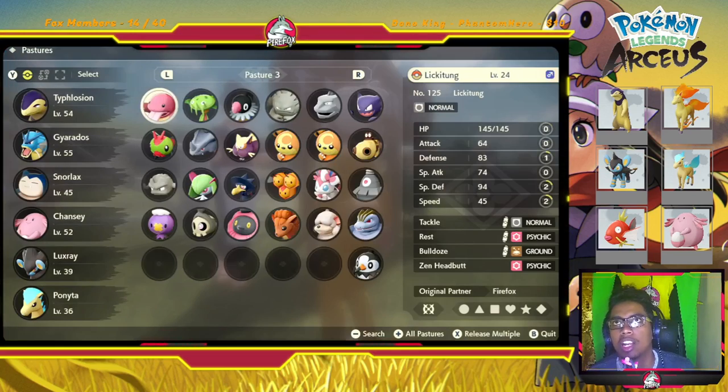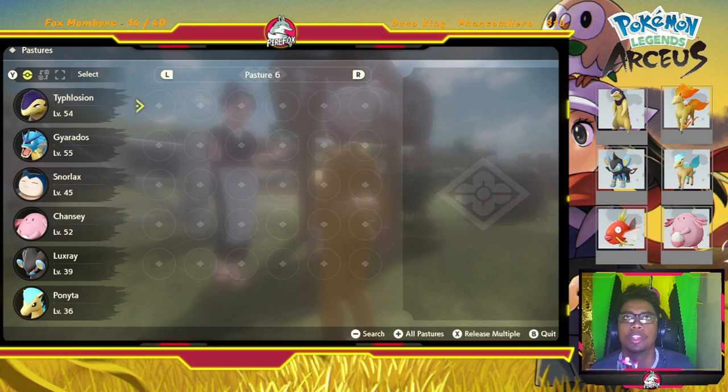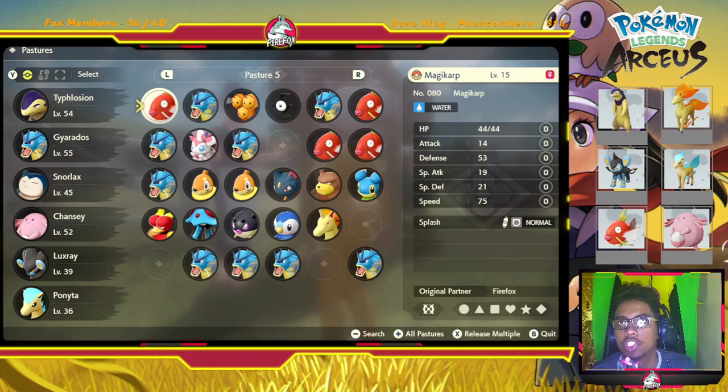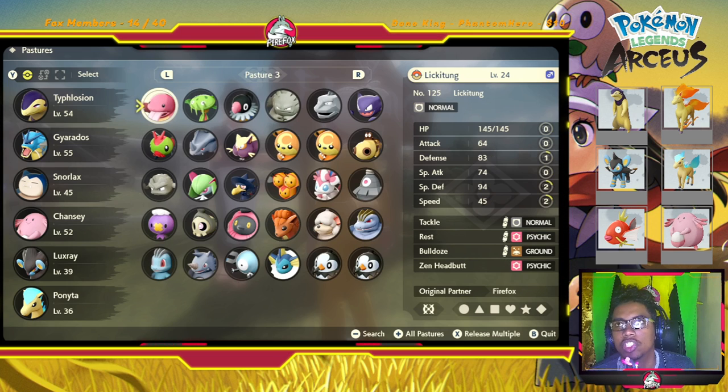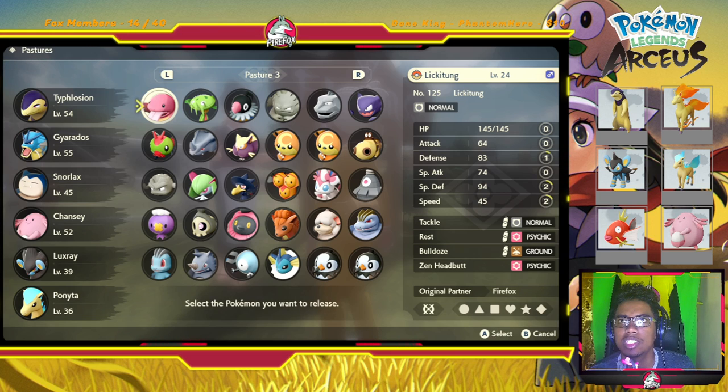You go right up to the little nest area where all your Pokemon are stored. As you can see, you have loads of Pokemon. Once you hit five pastures, the lady is gonna speak to you and tell you that you can now quickly release Pokemon from your boxes. All you have to do is press X — you can see it right there on the screen — 'Release Multiple.'